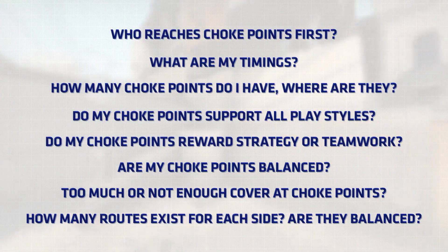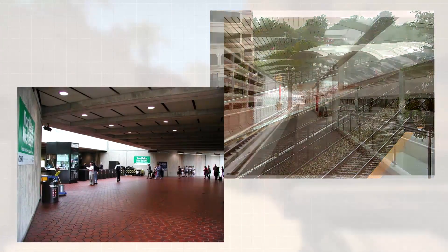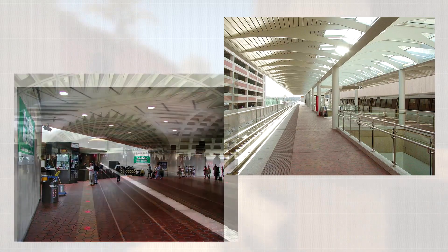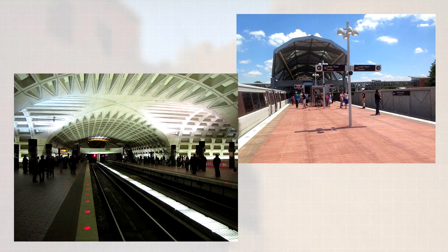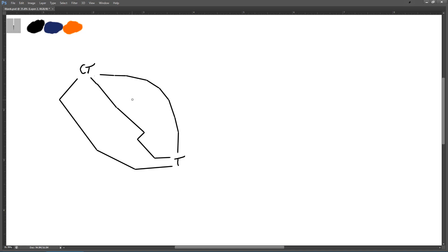Now that we understand this basic CS:GO map design, where do we go from here? I like to start by getting a few concept images so I have the aesthetic in mind while building my layout — this makes it much easier to implement the aesthetic later. You can use pretty much any form of drawing to draft your layout: Photoshop, pen, paper — it doesn't really matter. So I'm going to start by arbitrarily placing a CT and a T spawn. From there I'll draw the three main paths I want this level to have, from the perspective of the attacking team, then add connecting paths as well.